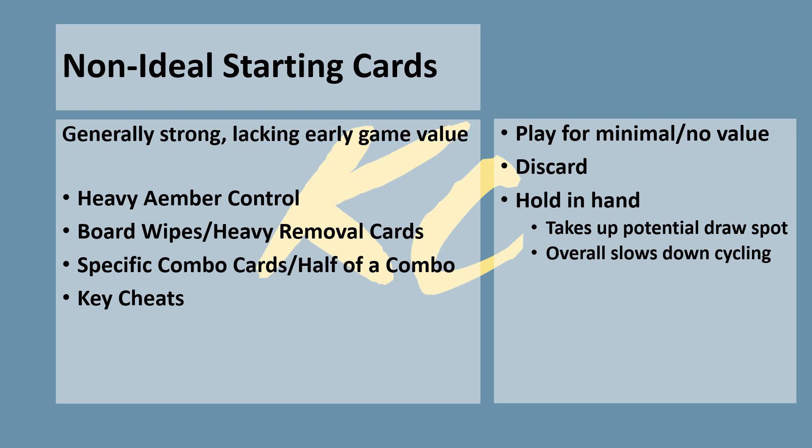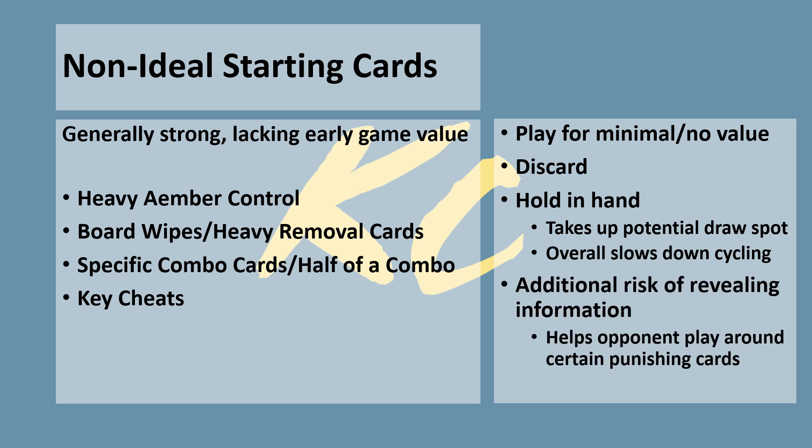There is also the added downside of giving your opponent information by removing these threatening cards from your hand, especially in formats like standard Archon where you can view your opponent's decklist before the match. If you play Too Much to Protect for amber early, your opponent doesn't have to worry about being punished for high amber counts. If you discard your only board clear on turn 2, your opponent can swarm the board with creatures with relative safety. Cards that clog your hand early game like this warrant strong consideration in your decision to mulligan.